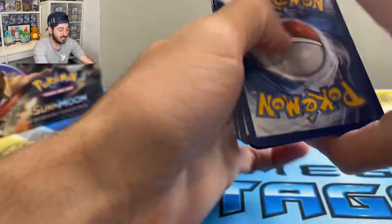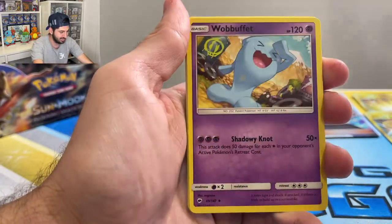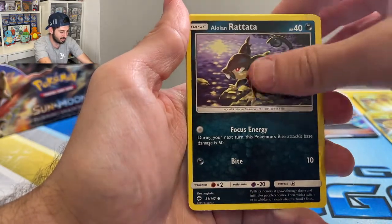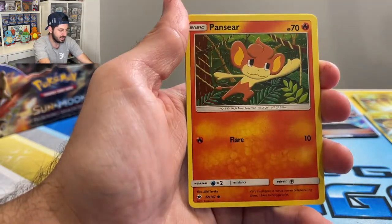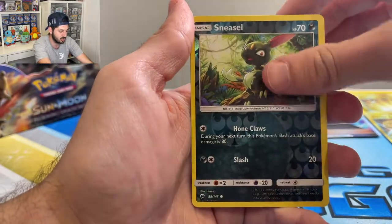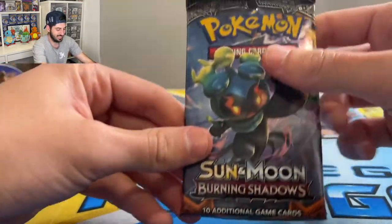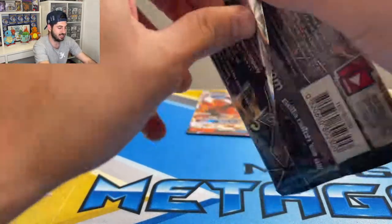Burning Shadows has some really nice artwork. Porygon 2, Charmeleon — love that card. Wobbuffet, Rattata, Magikarp, Pansia, Cutiefly, Panpaw, reverse Sneasel, and a holographic Dancy — Fancy Dancy!